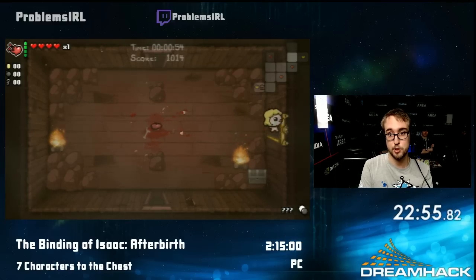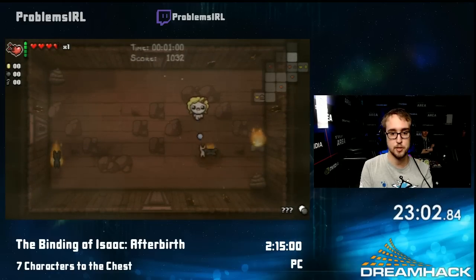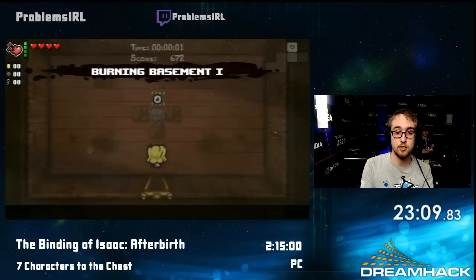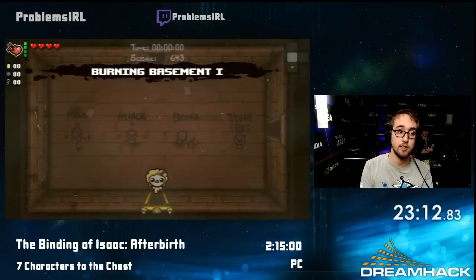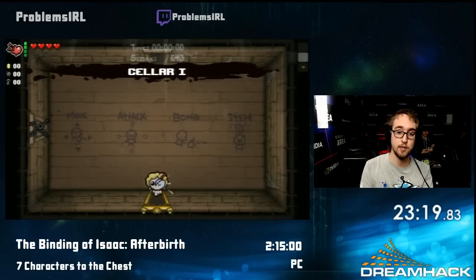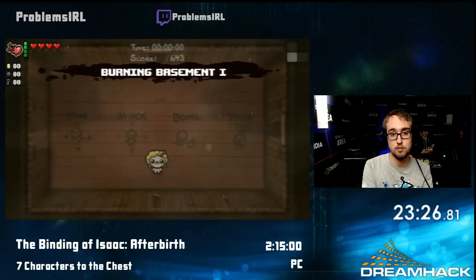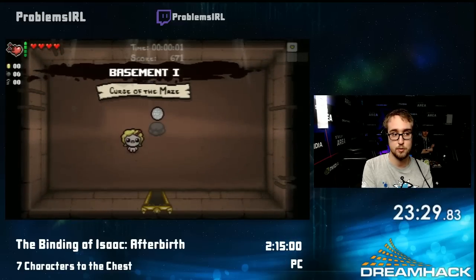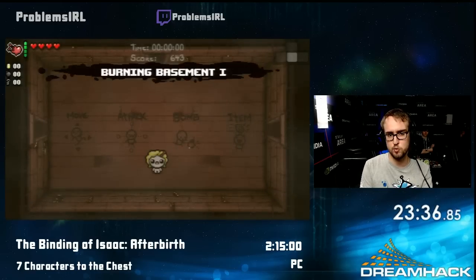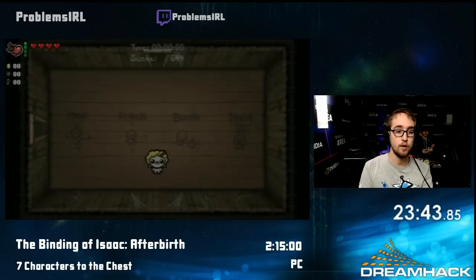Each part of the game is basically two consecutive floors — you go through two floors of Basement, two of Caves, that's the Womb. An XL floor merges two floors together, which means the end of this floor is gonna have a devil deal. Like I said earlier, if you take red heart damage you lose a good chunk of your devil deal chance, and I need to take red heart damage to die with Judas Shadow, so I can't do that right now. I gotta clear this floor on base damage. That was really bad — it was absolutely my fault. Sometimes there are instances of unavoidable damage in this game, and it's just outrageous when you run into them, but that was totally my fault.